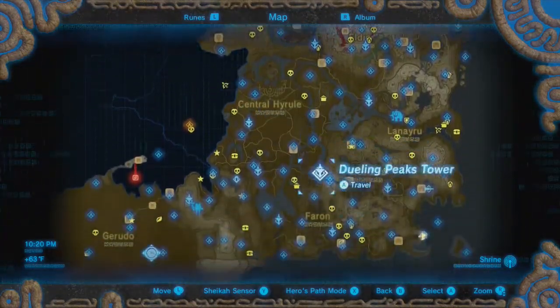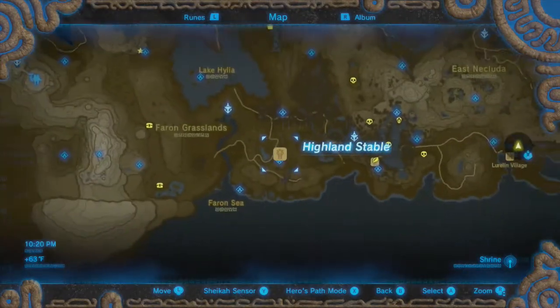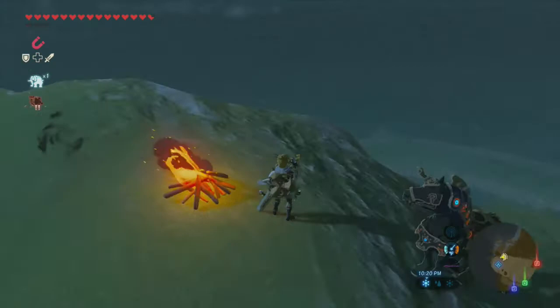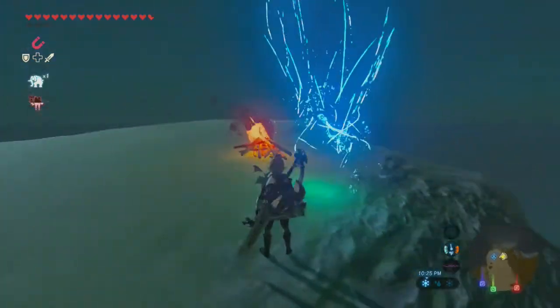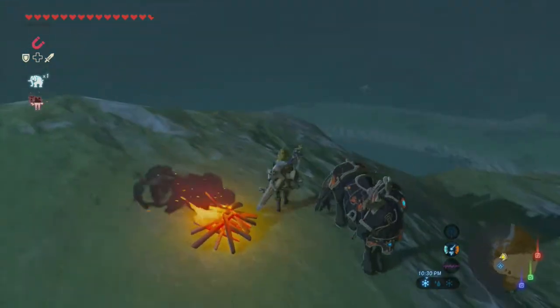Which meant that we started off in the Pharon region at Highland Stable, and we knocked out a bunch of horse-related quests. There was a new quest from DLC Pack 2 that would give us the ancient gear that allows our horse to warp to wherever we are on the map, with a few exceptions. It also gives us two more spurs, which is really useful.